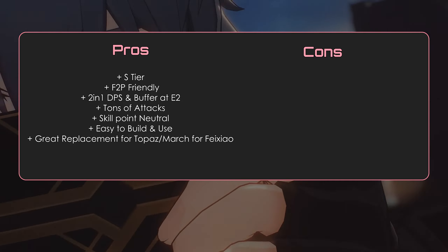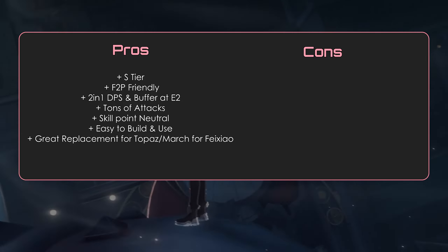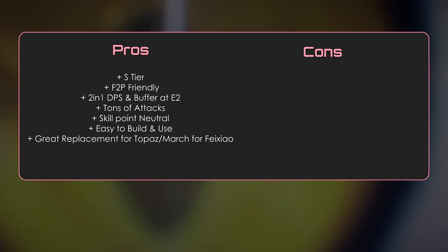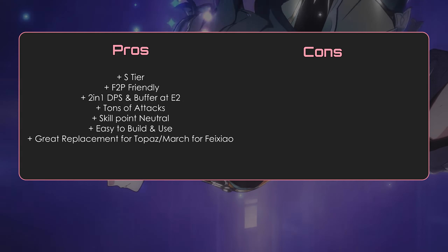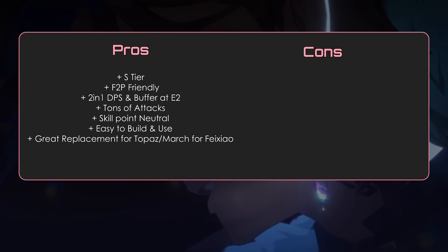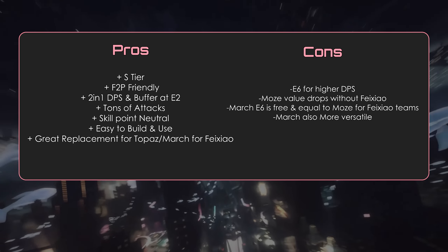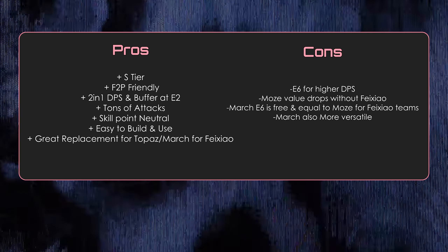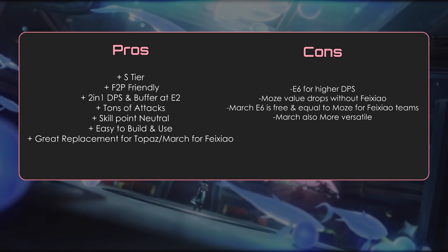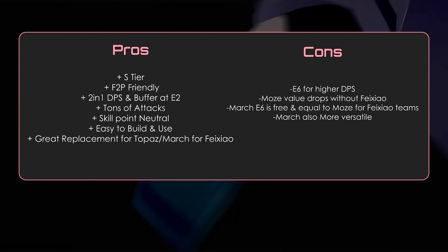Pros: S-tier, F2P friendly, 2-in-1 DPS and buffer at E2, tons of attacks, skill point neutral, easy to play with, and a great replacement for Topaz or March for Aventurine teams. Cons: Relies on Eidolons for higher DPS. Moze's value drops a ton without Aventurine. March E6 is free and equal to Moze for Aventurine teams, and she's also more versatile.